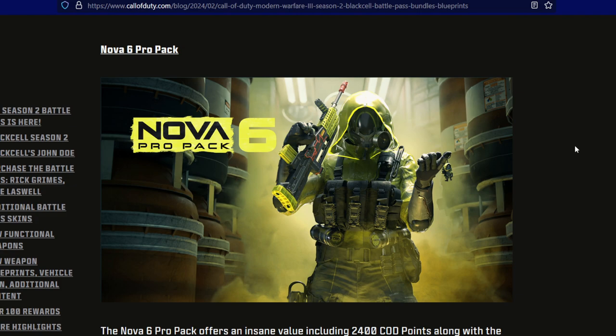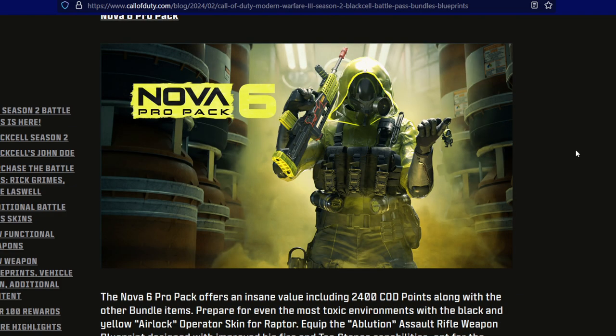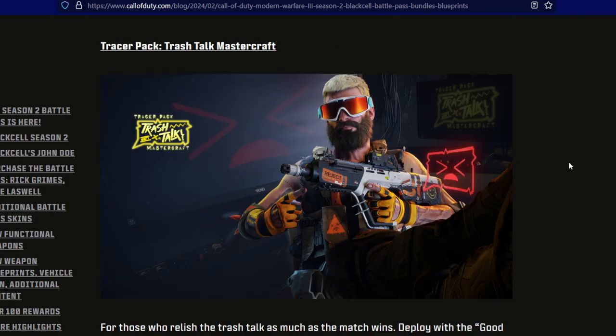Moving on to the Nova 6 Pro Pack for Season 2 — it offers insane value including 2400 COD points along with other bundle items. By the way, if you buy the Black Cell plus do the battle pass, you will get the 2400 COD points if you save those COD points.